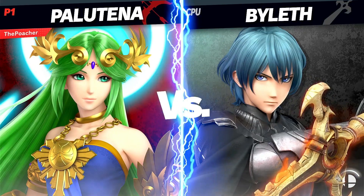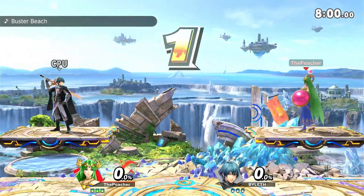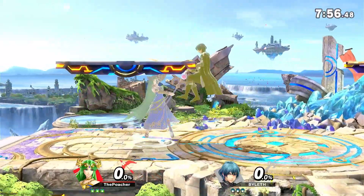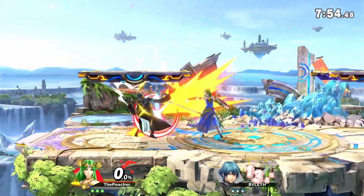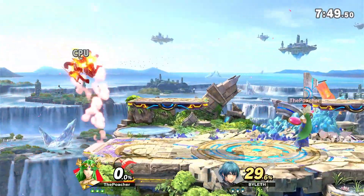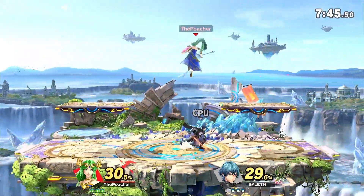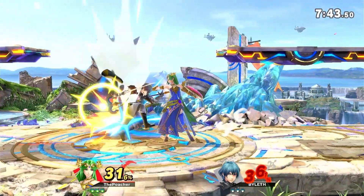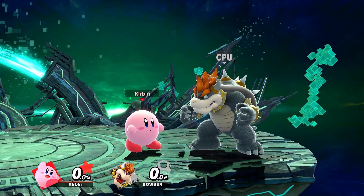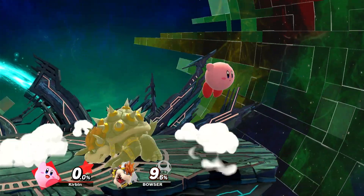Practice against CPUs to learn your combos better and learn DI and teching. Focus when you crash to see how you make mistakes when doing this. Also keep in mind that you should be playing against real players to know what other play styles you could be facing and how to escape other moves. It's best to do these player-on-player fights with people that are better than you, so that you may learn how to overcome better tactics.